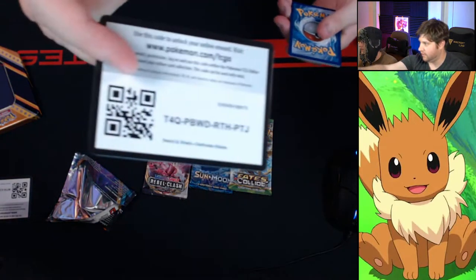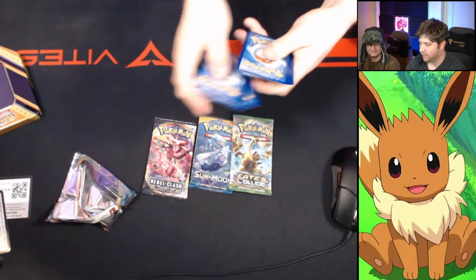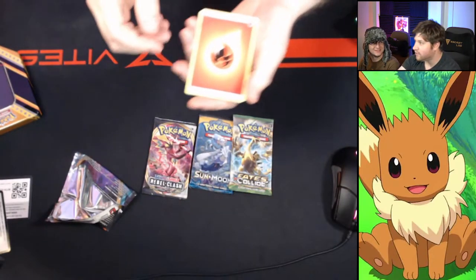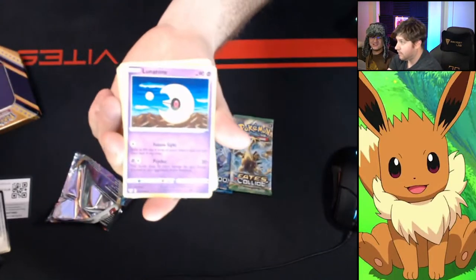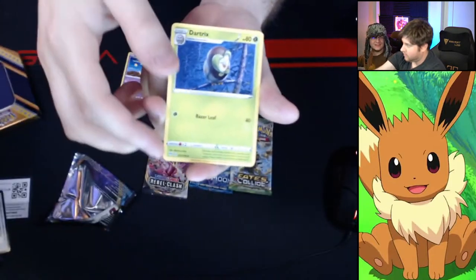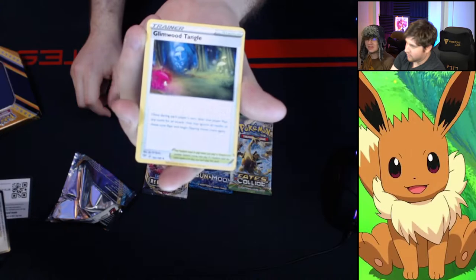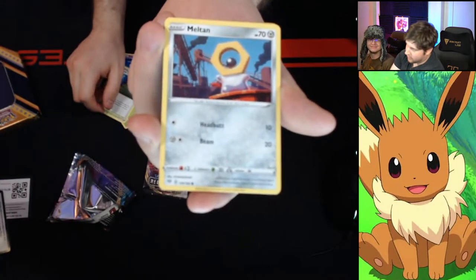As we continue to open these packs, me and Bobby are just going to chat about Pokemon. What's your favorite Eeveelution? Definitely Vaporeon, just because it was like a chase one when I was a kid. What about you? It's always hard between the first couple ones like Eevee, Vaporeon, Jolteon. But if I choose one of the new ones, it'd probably be Umbreon — I really liked the Umbreon. That was a really nice card, very sick Pokemon.